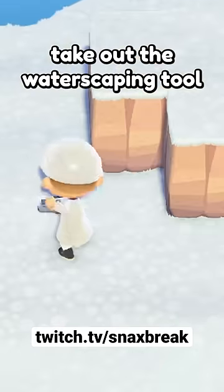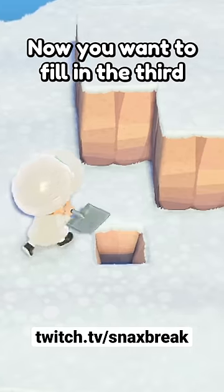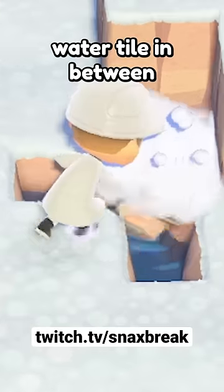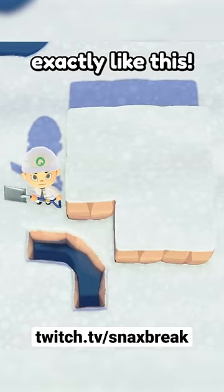Next, take out the waterscaping tool and create two tiles like this next to your corner. Now you want to fill in the third water tile in between the two tiles you just made. Just make sure that it looks exactly like this.